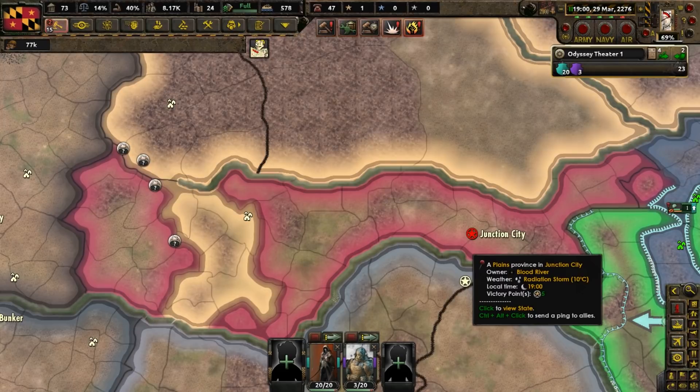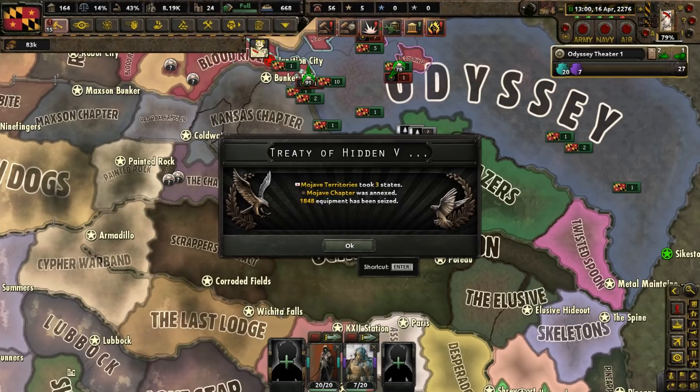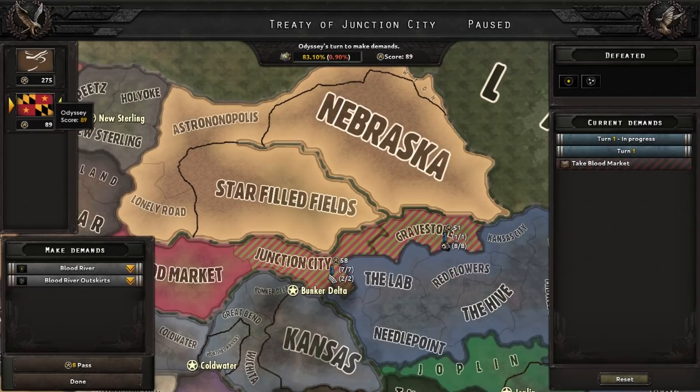Meanwhile, the Crimson River is about to get defeated by the Reavers. Bright Forces is finished, and as a result, we get four new divisions of so-called Bright Souls. News from the rest of the Wasteland: Oktaw's expansion annexed all the other Native American countries, and the Mojave Brotherhood of Steel was annihilated. We find ourselves in a peace conference. Let's just try to get the things we need and nothing else, because the Reaver movement has a lot more war score than us.